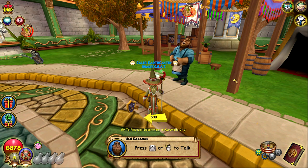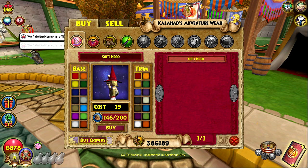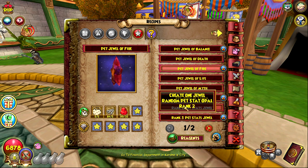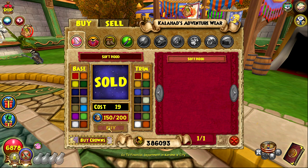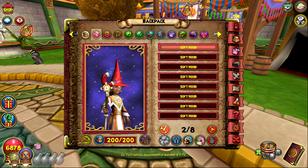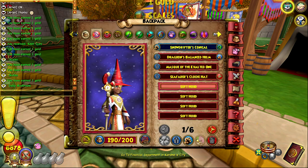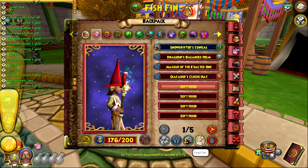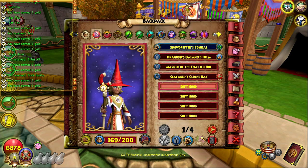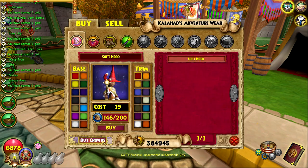Now I'm gonna use a method of getting titanium that I've seen people doing for a long time. You pretty much just buy these soft hoods and then feed them to your pet, which gives you a chance of getting rare reagents - specifically the pet ones like brass, steel, silver, and mainly titanium. You fill up your bag with them and feed them all to your pet. It does give your pet a tiny bit of XP too.